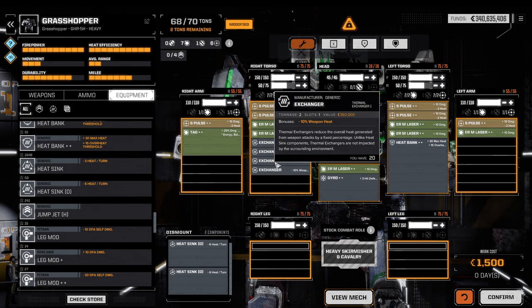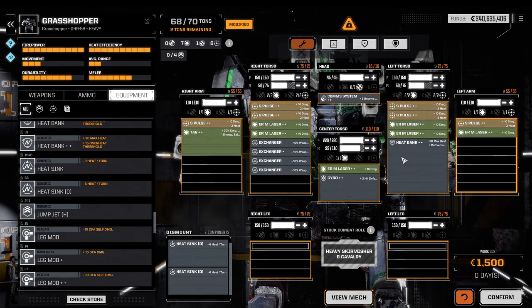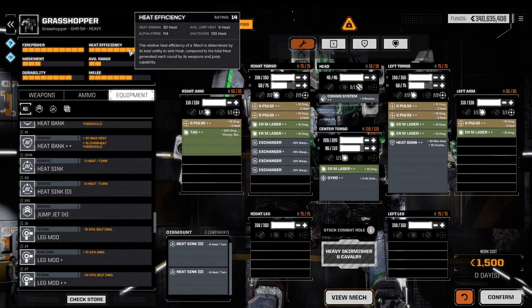The reason I wouldn't go all the way down to 60 with exchangers is this: there's an inherent advantage in having a higher base heat sinking. If you're close to overheating and need to take a round to cool down, it makes a huge difference whether you reduce by 30 or by 50 to 60.